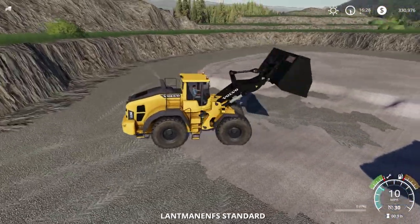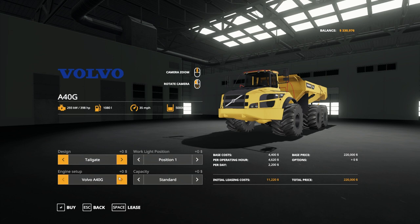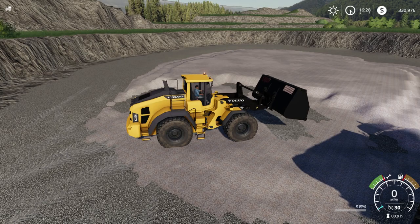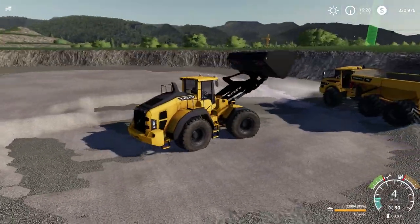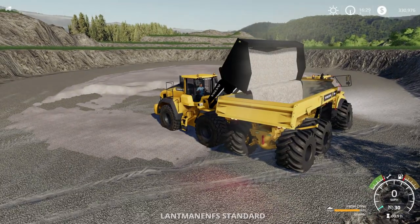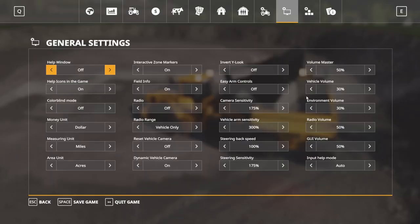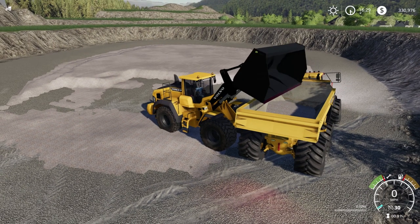So two to three bucket loads of this wheel loader fills the stock Volvo. But if you upgrade the capacity for an additional $100,000, it goes up to two million liters — which is insane. That means it'll take about 90 bucket loads to fill it. We're about 12 to 15 loads in. Gravel is selling at $508 per thousand liters — let's see what we get.